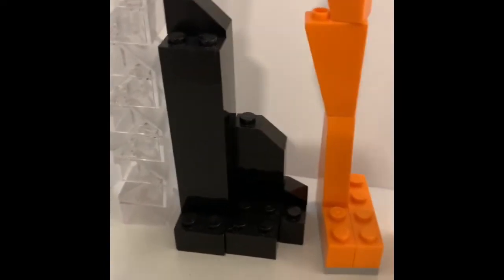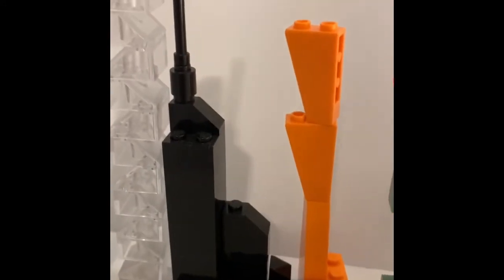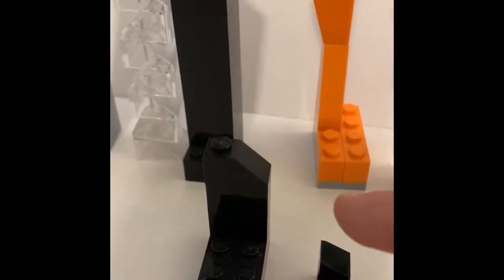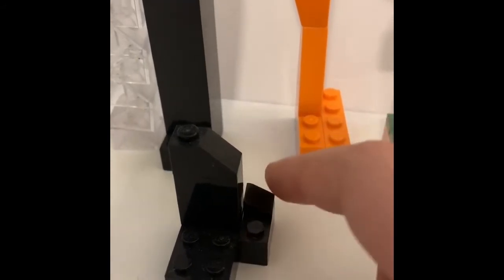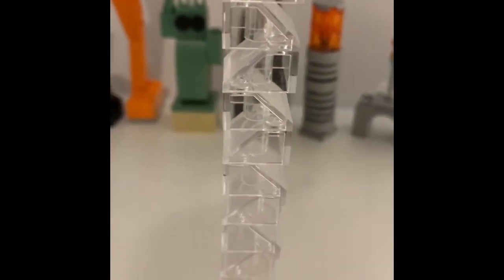Right here you've got this building — there's nothing really special about it, but here's a secret: it's kind of broken down into pieces because I completely forgot to put plates on to connect them. Then you've got this other building — I already explained what it was and how to make it because it's really simple. It's just a zigzag. You can call this the translucent tower.